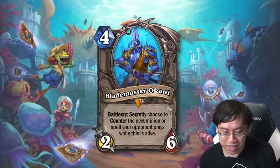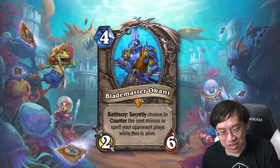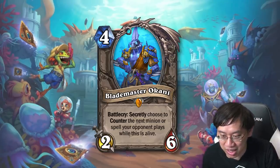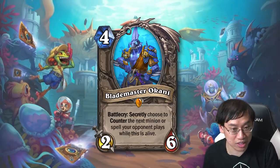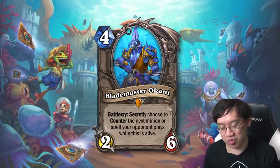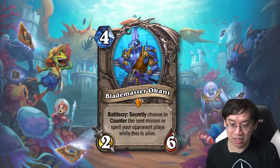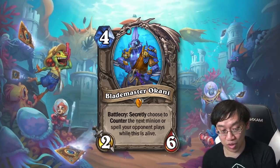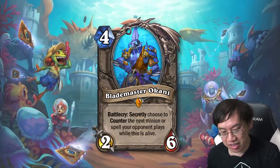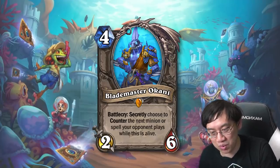First of all, we've got Blademaster Okani — and this guy is out right now, log in and you'll get him. Four mana, two-six, battlecry: secretly choose to counter the next minion or spell your opponent plays while this is alive. If they're casting a spell and you get rid of it, this was basically a plus-one card advantage and you made them spend mana. So four mana, two-six — straw card kind of.